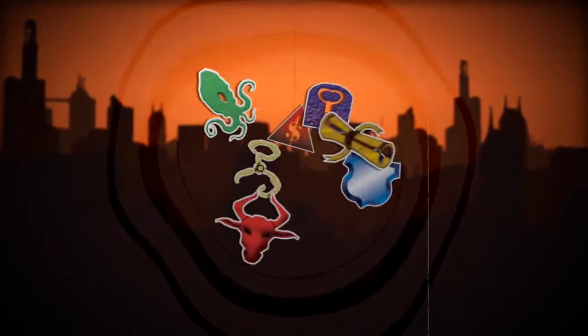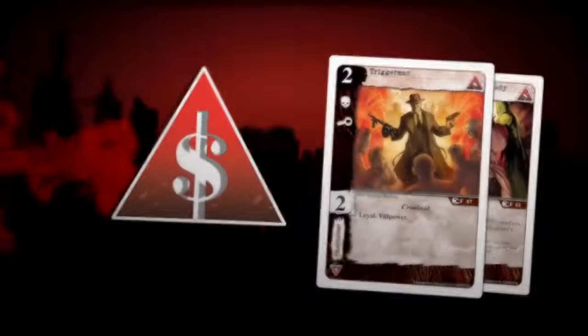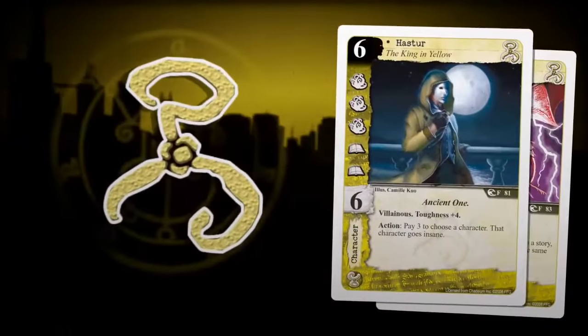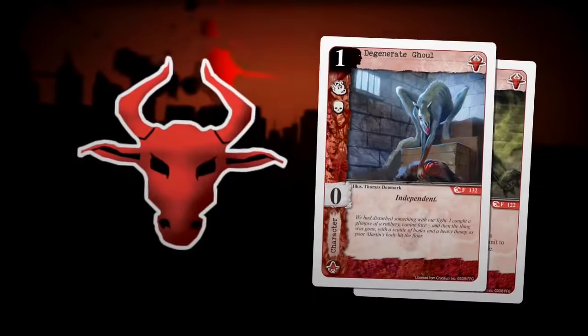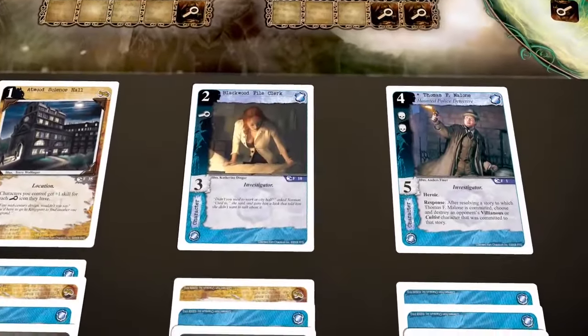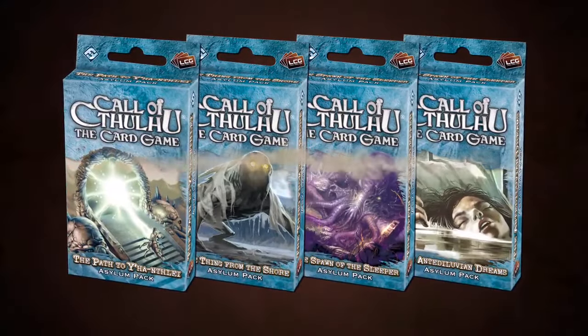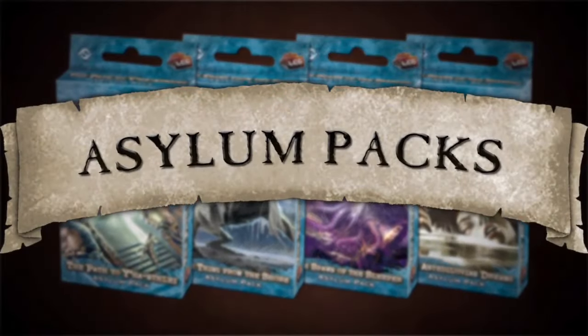The cards are divided among the seven factions: The Agency, Miskatonic University, The Syndicate, Cthulhu, Hastur, Yog-Sothoth, and Shub-Niggurath. Any two of these factions can be combined to form a playable deck. Call of Cthulhu is also a living card game, and your experience can be customized through the addition of regularly released 40-card expansions called Asylum Packs, which provide new options and strategies as well as cards for building original decks.